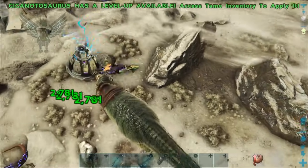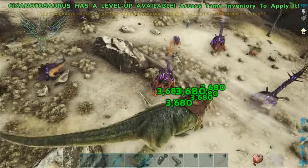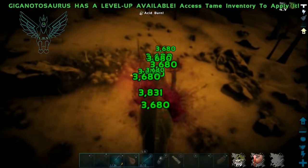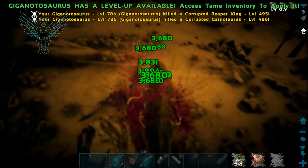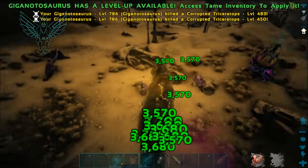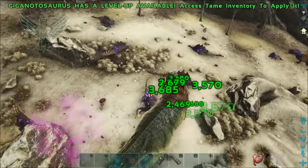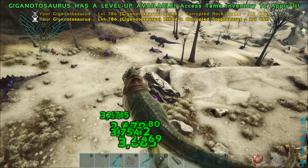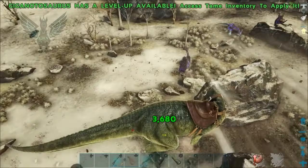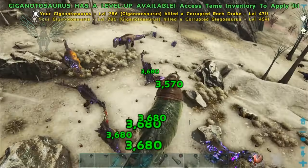Things are looking pretty grim right now. Look how much damage I'm doing to these guys and it's still taking a really long time to kill them. The amount of corrupt dinos is just ridiculous, and they're all in the 400s. These rock drakes are the worst, not to mention the reaper kings — they go straight at that OSD.